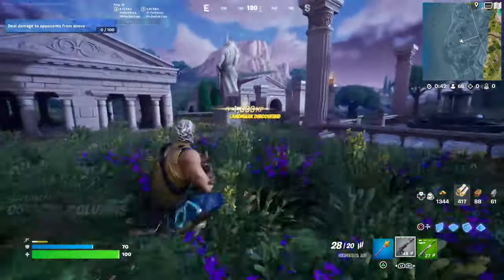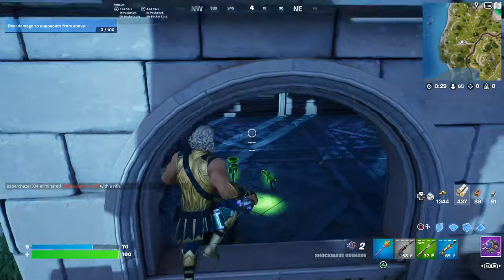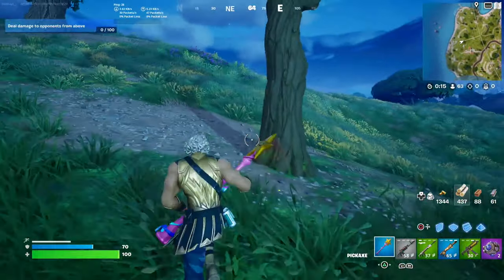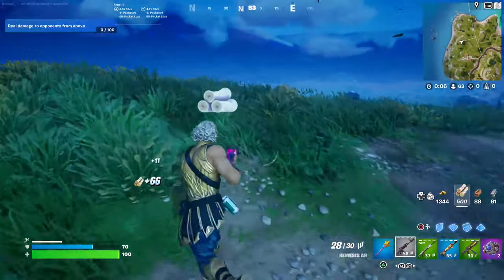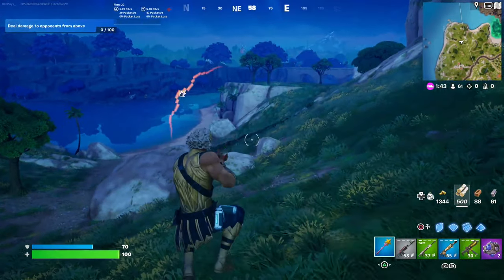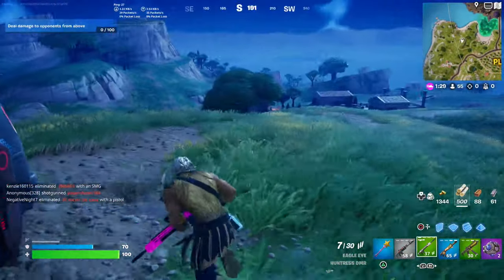You can get them 100% of the time from all of these locations. The first way you can get them is of course from chests — you can find a lot of chests around this area near Pleasant Piazza, and you're obviously going to find a lot of chests along the way.